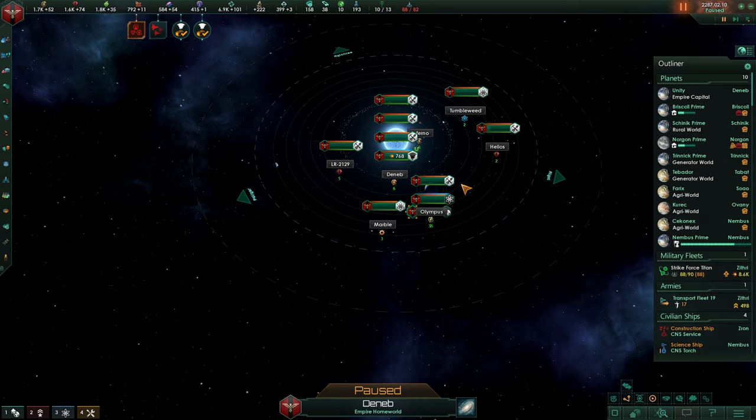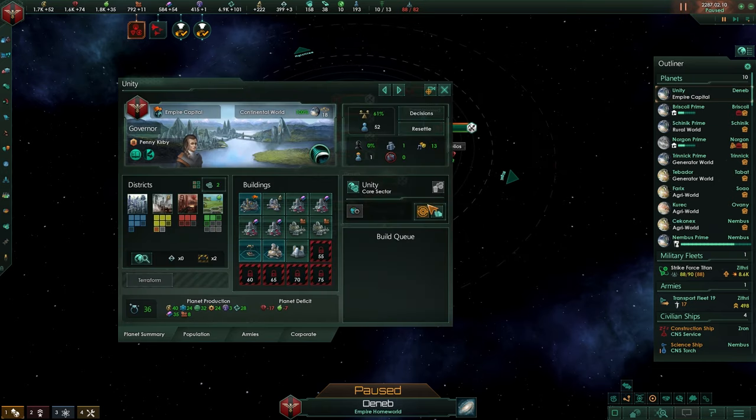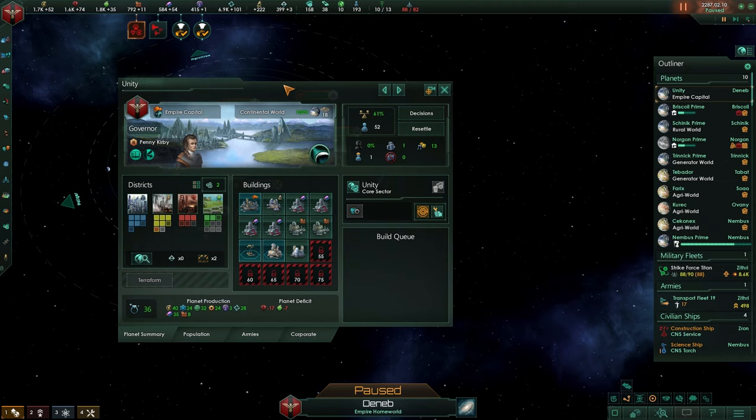Welcome back everyone to this Commonwealth of Man playthrough. I'm DailyFix and today we're starting off with something from the comment section. Raphael Dating asked: could I explain the planetary features? So please talk about the planet management and population jobs, population growth, species and etc.